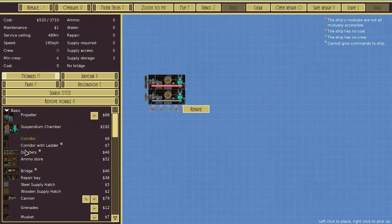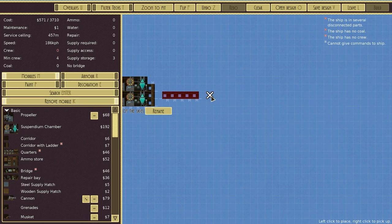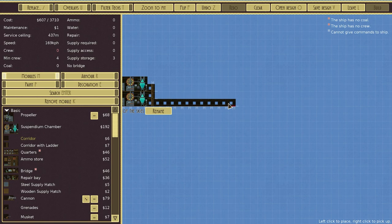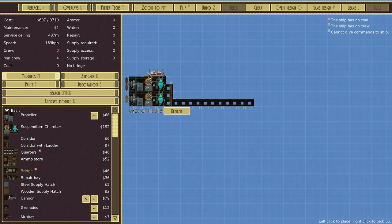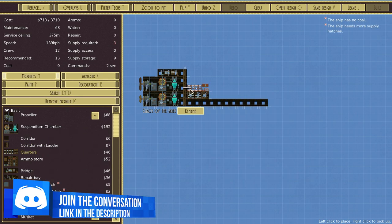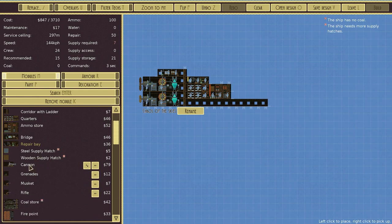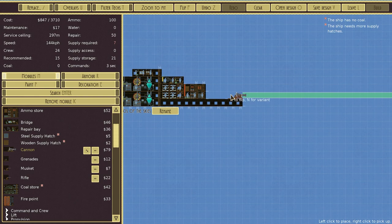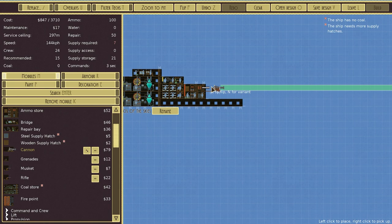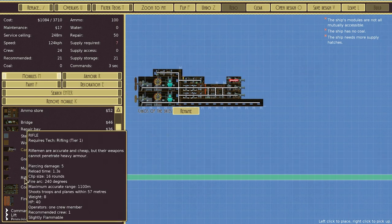The propeller component allows us to increase or decrease movement speed. We've got the suspendium chamber, which is very important to give us a service ceiling. We've got corridors and corridors with ladders. We need to make sure at all times that everything is connected, because if it's not, you're going to have some problems. This game really, really shines with a tremendous amount of customizability and ability to customize ships in pretty much any way that you want.